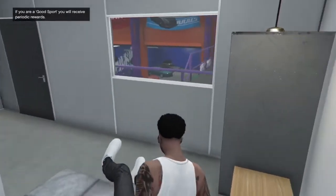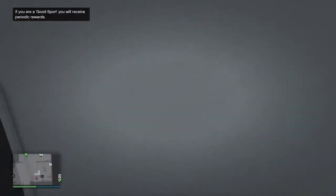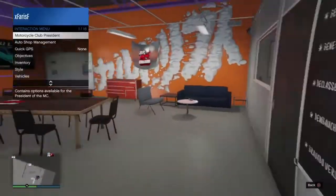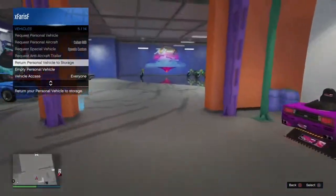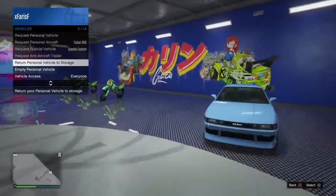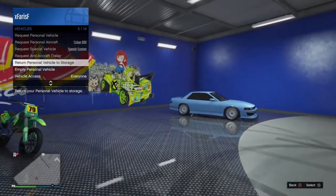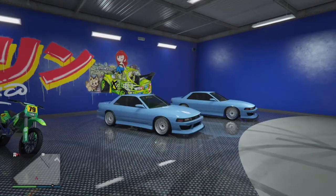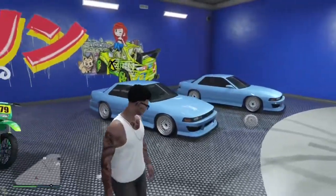Once you're back in, run down to the garage. Lastly, go into your interaction menu, then vehicles, and return personal vehicles to storage. As you can see, the Sanchez is not here anymore, but the car that I want to dupe is right here. Once you click return personal vehicle to storage, it should be duped — there you go. That's it, thank you guys for watching and stay tuned for the next one.